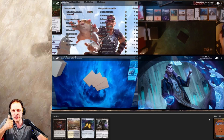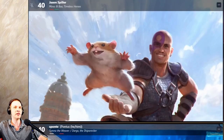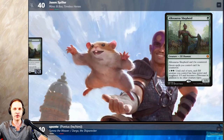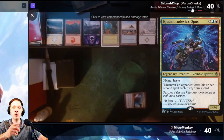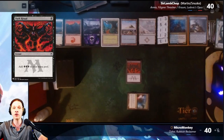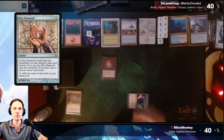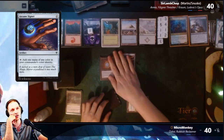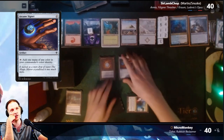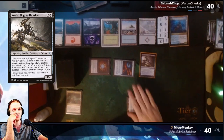Fun fact: Pontus also mulliganed down to four. Minsk begins by passing after playing an Allosaurus Shepherd. Turn goes to Armix and Crom, who plays a Mana Confluence, casts a Dark Ritual, then casts a Mox Diamond pitching Forbidden Orchard, and uses the black mana to cast Arcane Signet. I thought he was going to do Ad Nauseam — then he casts Crom and Armix. Nice, good start.